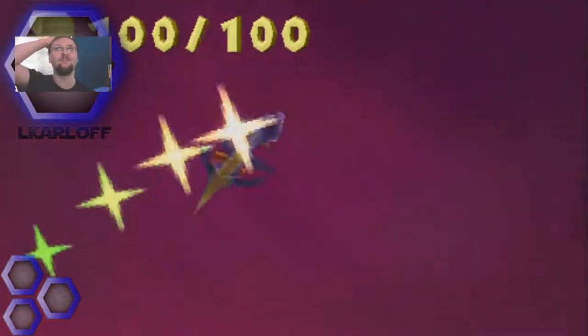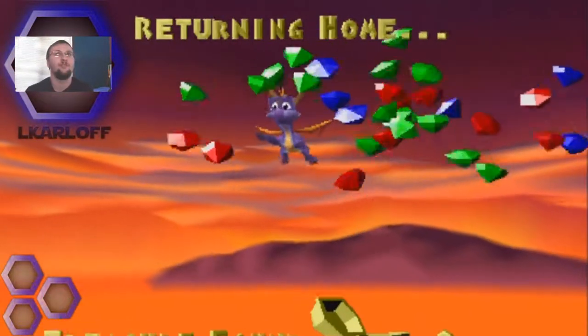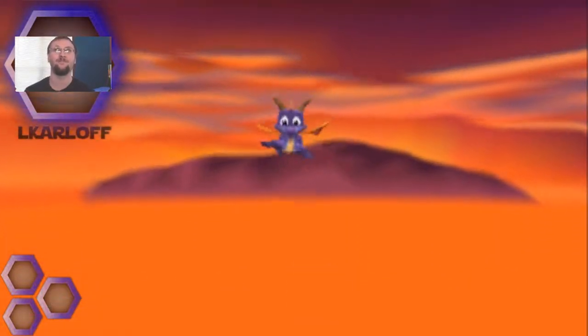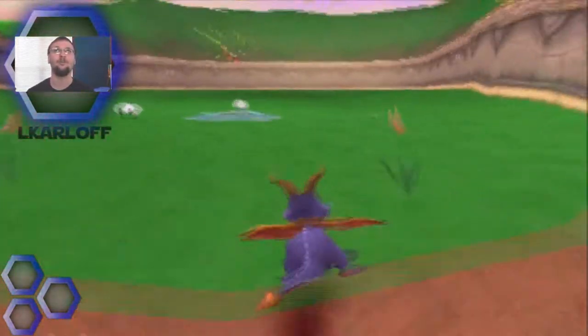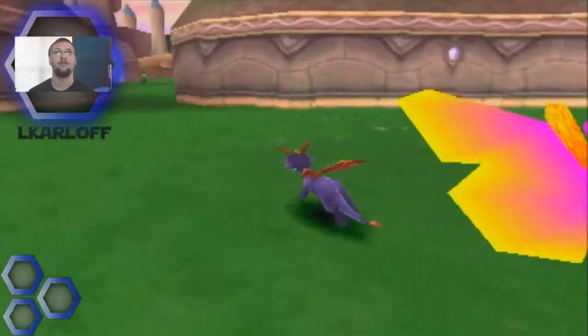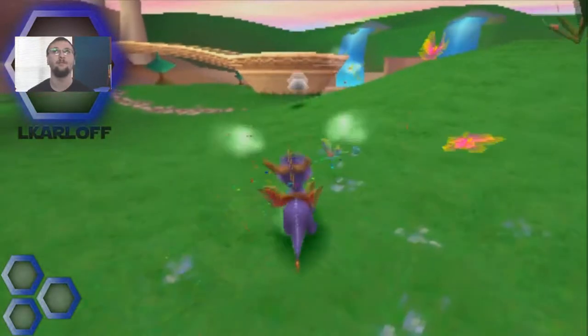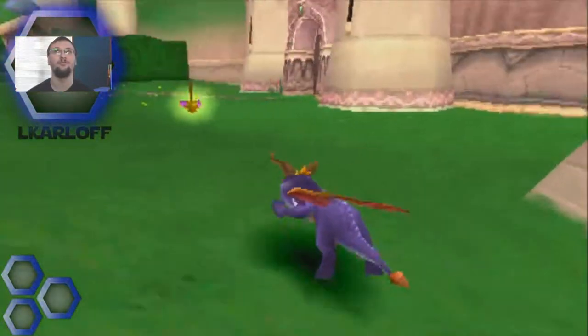A hundred percent — yes! Okay, we got Toasty. Now we're gonna head to the balloonist and then I'm gonna end this episode. We got a ton of stuff done in 20 minutes. A thousand treasure — I think it's a thousand per homeworld. Let's get some sparks back. At least he ate some. Let me get some more. Golden sparks, too.